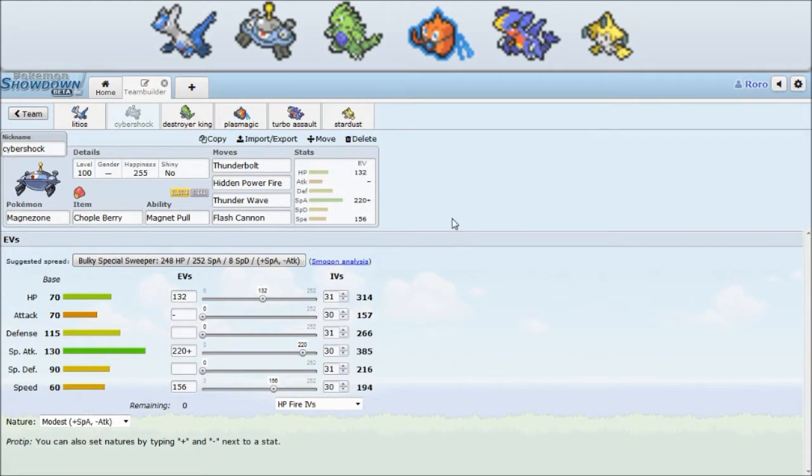Shuca Berry here — I like the Fighting resist in general. On Magnezone it allows it to kind of beat Terrakion and Alakazam. Like, you take the Focus Blast or Close Combat, you can T-Wave them, and then they are out of commission for the rest of the game. It also comes in handy against other things like LDO.